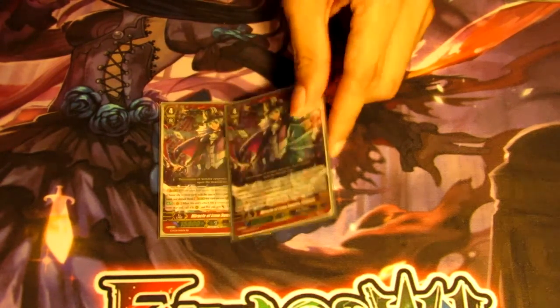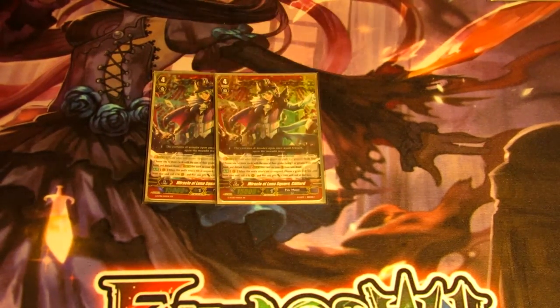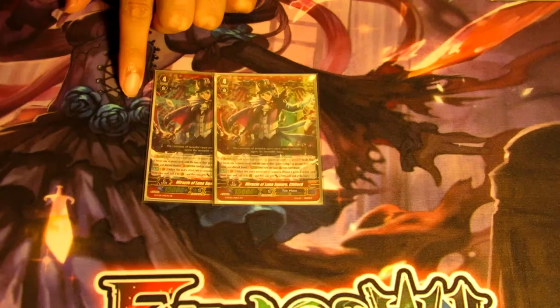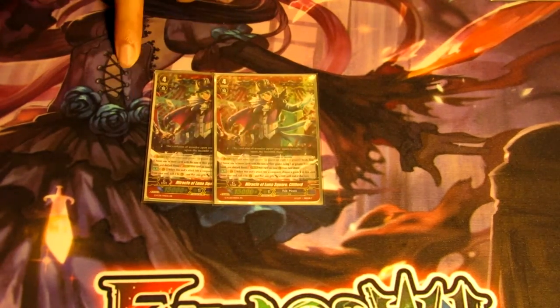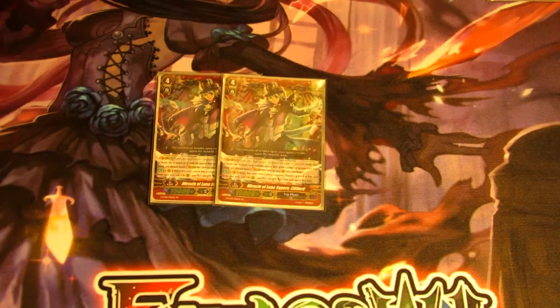Then we have two Clifford — his skill is when his attack hits the vanguard, you choose a grade two or less from your soul, call it to rear guard and give it plus 2k. This is great because if it hits and you have Zelma in your soul, you reset a whole column. If you call Zelma and she gets plus 2k, then you put your attacker back in the soul and call out a 12k attacker, that's a 21k column you're resetting just for letting this hit — pretty amazing. Two of these provide solid on-hit pressure.